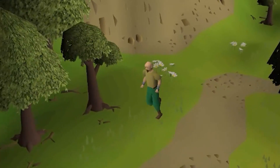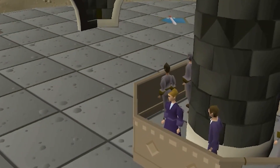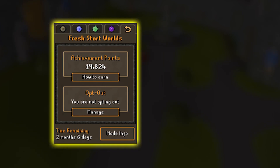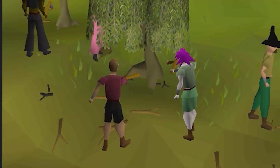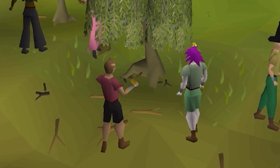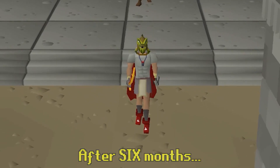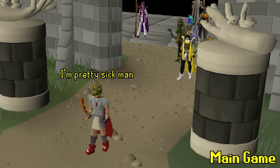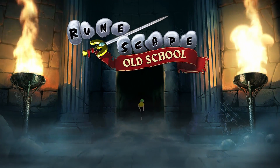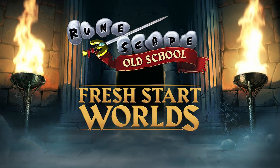There's currently a Fresh Start Worlds event happening right now. It's the Old School RuneScape you know and love, but with a completely fresh economy, high scores, and adventure. It also has an exclusive achievement system to help guide new players. If you remember starting out on Old School RuneScape all those years ago, Fresh Start Worlds offers you the unique opportunity to start again from scratch, with thousands of other players at your side. After 6 months, your progress in Fresh Start Worlds will transfer over to the main game. This includes your items, quest points, skill levels, and your soul. So what are you waiting for? Click on the link in the description to sign up for Fresh Start Worlds, and start playing Old School RuneScape today.